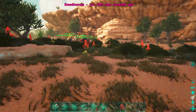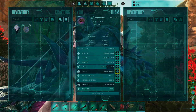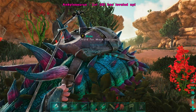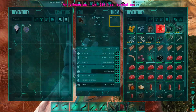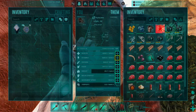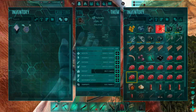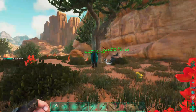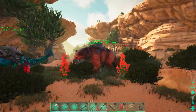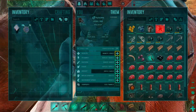With dodoceratopses it's easy — just move up weight since they get the stone reduction, that's all you'll ever use them for. Same with the anky — pretty much just upgrade weight; you can add a little stamina or melee, but I just go weight. The thyla is going to be more interesting to level because health and stamina aren't great, melee is horrible, and it's not imprinted. I'll probably just get two higher-level ones and breed from there.